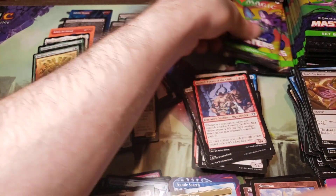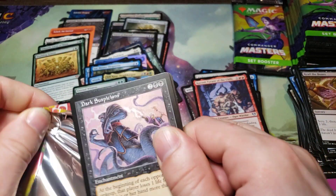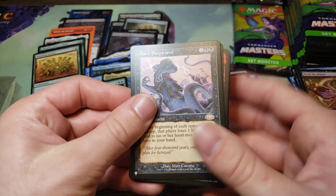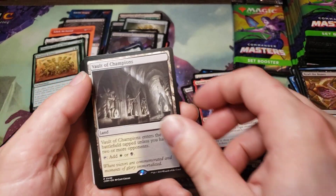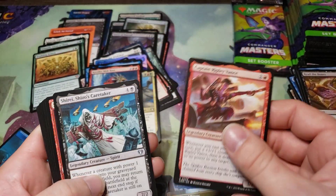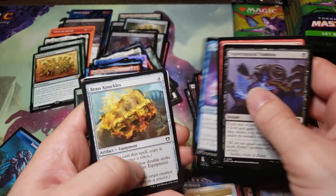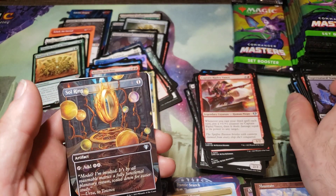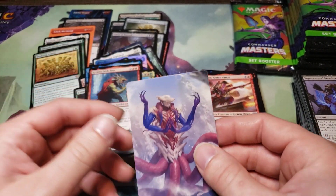All right, over halfway through it now. We got a Dark Suspicions — that's a rare. Counterspell foil! Vault of Champions, Krinko. Uncommons. I'll pull an actual commander card — ooh, Sol Ring full art! That's a nice one, I was hoping to pull that one. Mountain, and another of the commander deck commanders.